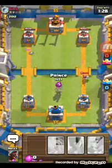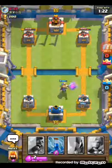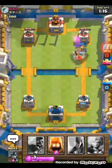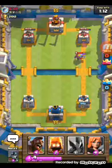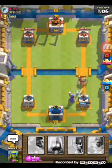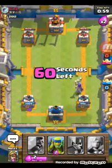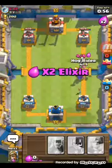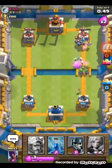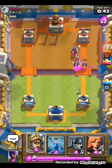Prince will distract the valkyrie there — the prince has got a free charge. He puts in a witch, then a knight — this guy keeps stopping my push. We're gonna put a witch there to counter those fire spirits — well countered. We need a hog rider and now is the time for the push. Spear goblins behind to back it up. He puts in a mini pekka so the spear goblins come in handy — they take out the mini pekka. We still did some decent damage on his crown tower.